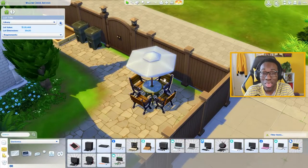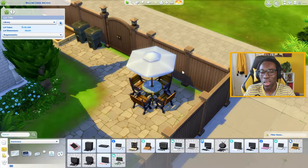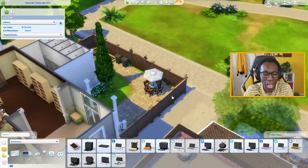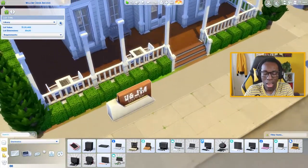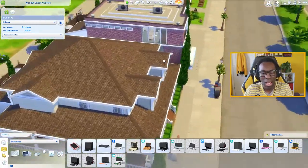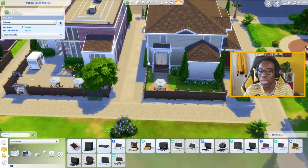The backyard is a small, quaint area where you can garden and sit around to chat about local news — Bella Goth, the Landcrafts, the Goths, the Landcraft family, whoever's keeping the town interesting. I also added gender-neutral bathrooms, some seating along the side of the library, a chess table, and a sign. That's basically it — I didn't do too much because a library doesn't need too much.